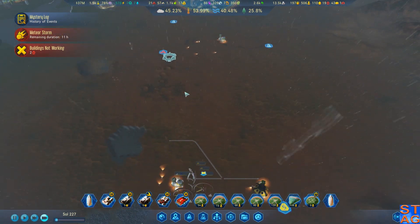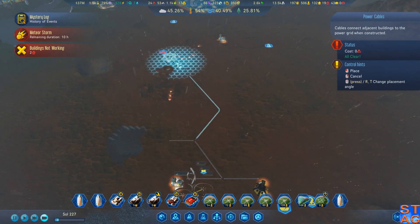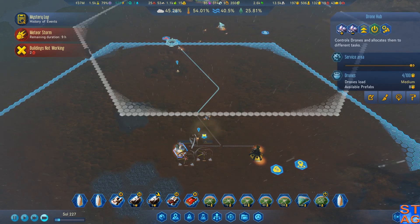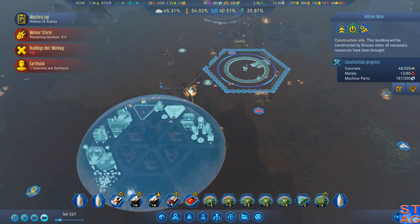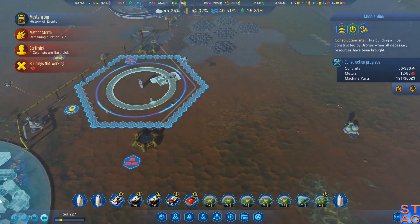I'm going to put down one of these. I don't know what is wrong with me right now — it could be the beer. I'm just going to hook this whole thing up. This is kind of in range, and hopefully these two hubs will be able to connect them all up. There are earth-sick colonists. Thankfully, we had a bunch of machine parts just sitting there, so we just dumped them all in real quick.